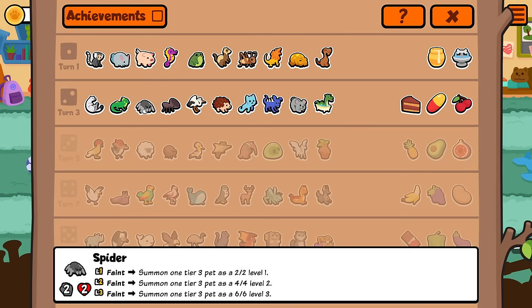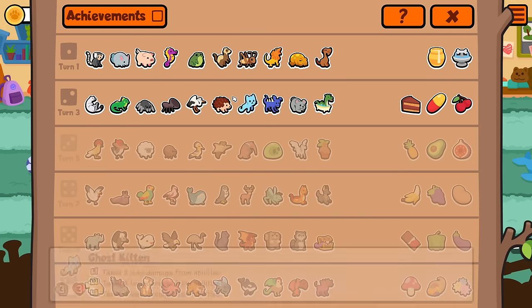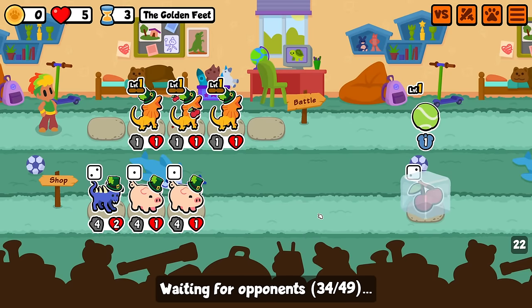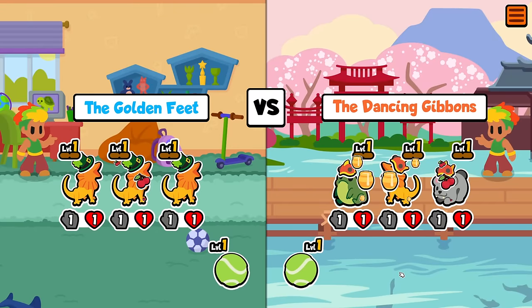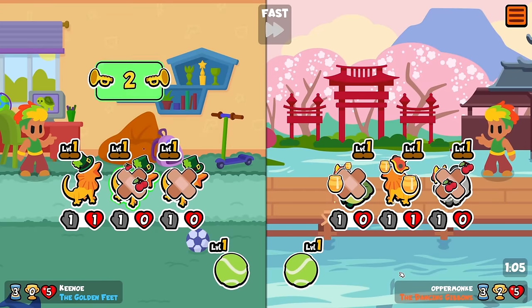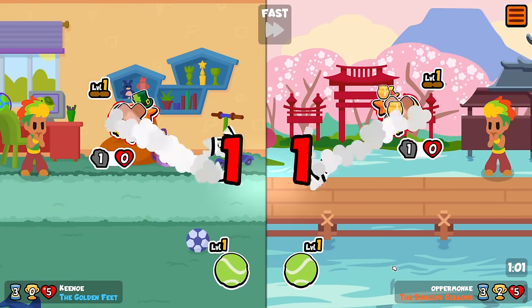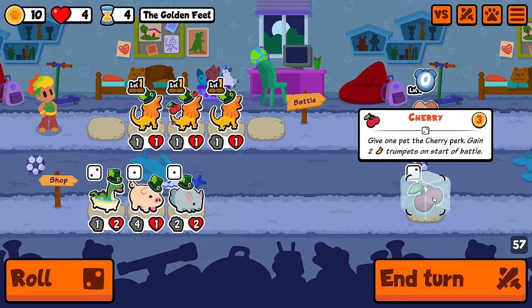If I had any summon thing — like, if I got a spider — well, not summon, but any faint pet, then my current frilled dragons would be amazing as well. So that'd be fine. It's silver honey. Okay, never mind. I was just super dead there either way.